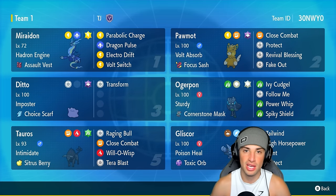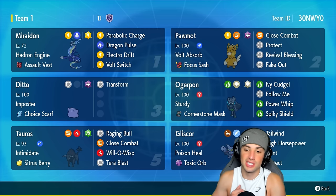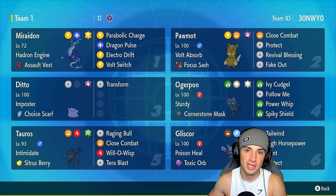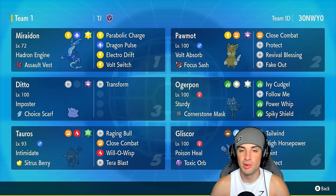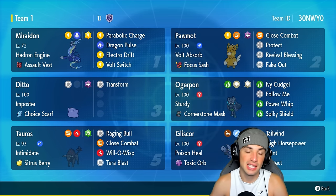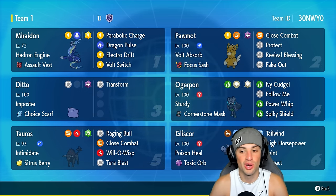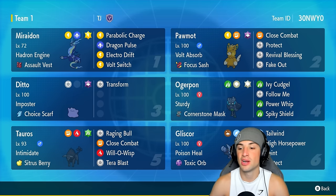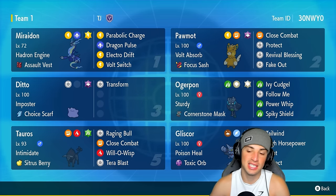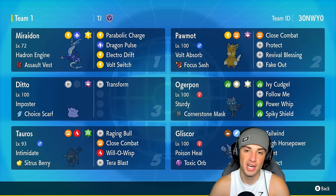Gliscor is Flying and Ground type and it is four times weak to Ice, so we've got to watch out for any Ice-type move when this Pokemon is on the field. Poison Heal and Toxic Orb as ability and item is absolutely amazing — Toxic Orb is going to poison Gliscor, but Poison Heal instead of taking damage will actually heal it. So this thing can stay on the field for a good bit as a bulky Pokemon constantly recovering HP. Gliscor has Tailwind for speed control, High Horsepower for STAB damage, Faint Attack, and Protect, which works perfectly with its item and ability.